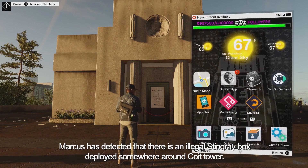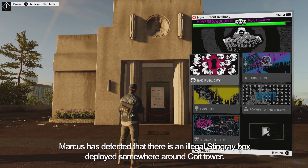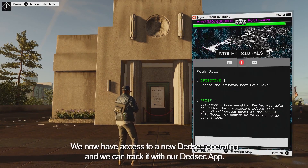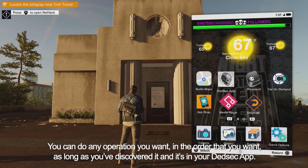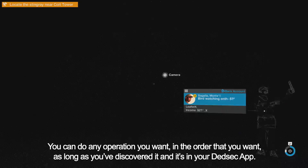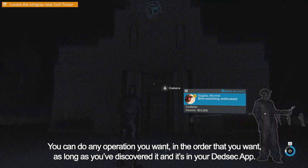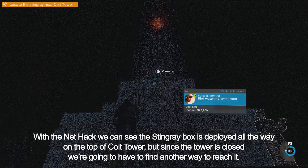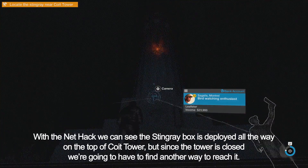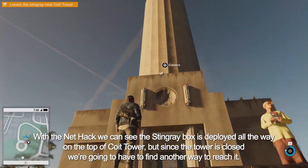Marcus has detected that there's an illegal stingray box deployed somewhere around Coit Tower. We now have access to a new DedSec operation and we can track it with our DedSec app. You can do any operation you want in the order that you want, as long as you've discovered it and it's in your DedSec app. With the NetHack, we can see the stingray box is deployed all the way on the top of Coit Tower, but since the tower is closed, we're going to have to find another way to reach it.